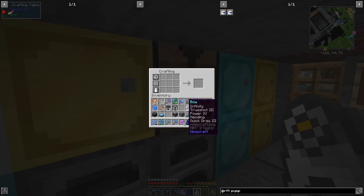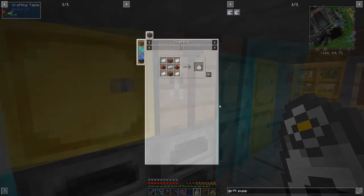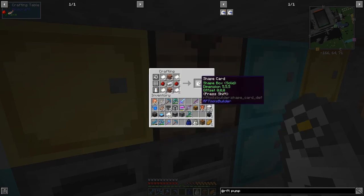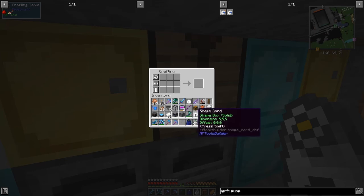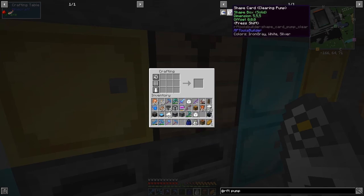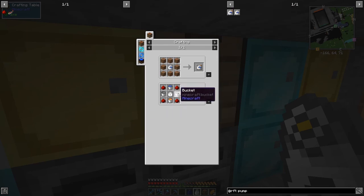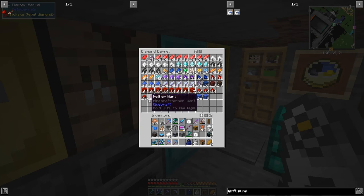We also need some bricks, redstone, and paper. I'll get that ready and come back in a second. Right, I'm going to make two of these - unfortunately they don't stack. The one we're going to use is the pump card, not the clearing one, because we want to pump the lava up. We need a bucket of lava, a bucket of water, two empty buckets, and four redstone.